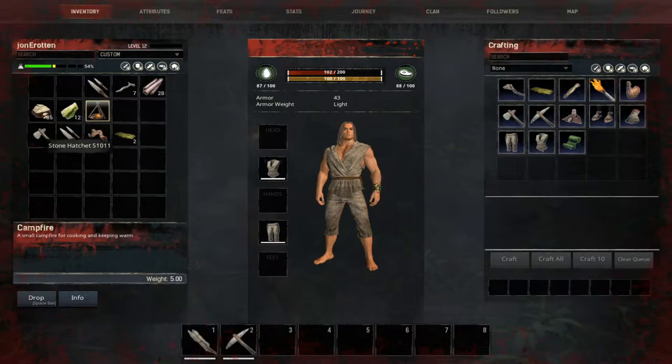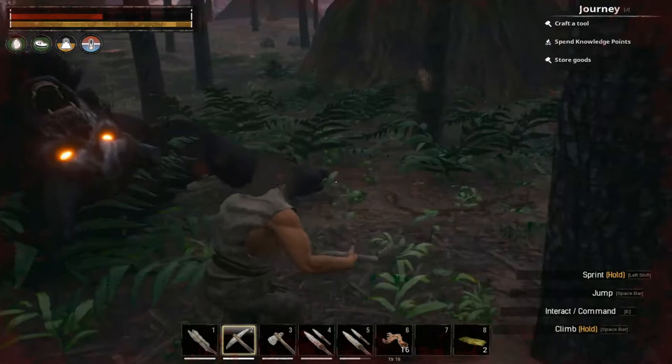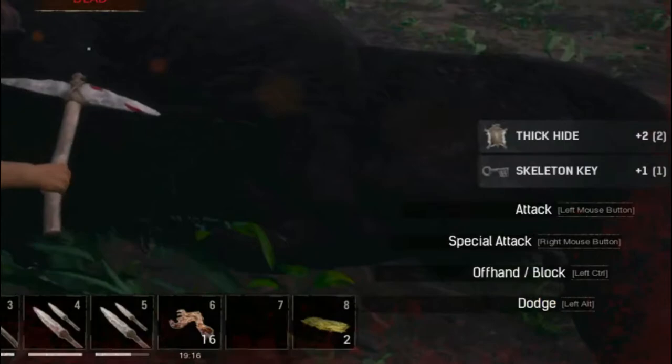That's where you're gonna find — I believe — six locked legendary chests, and that's where these skeleton keys come in handy. They're fairly easy to bleed out and kill even at a real low level. You may be able to do this even by level 8, 9, or 10 — you need to hit level 6 to get your stone daggers.